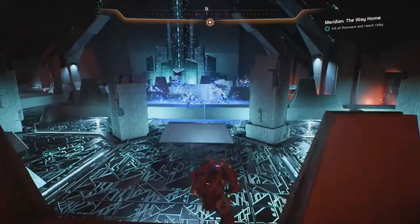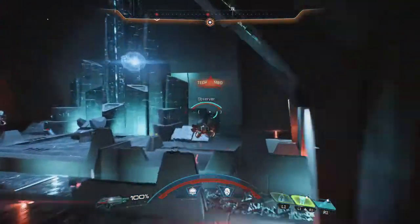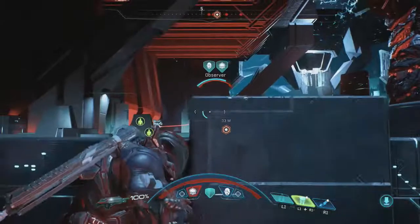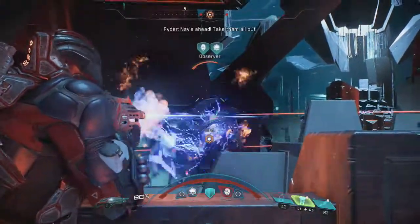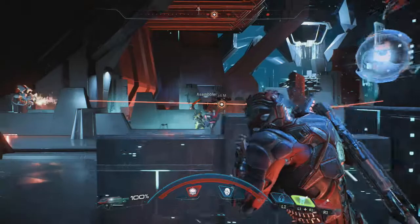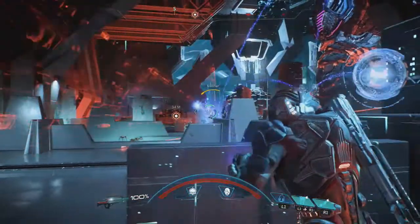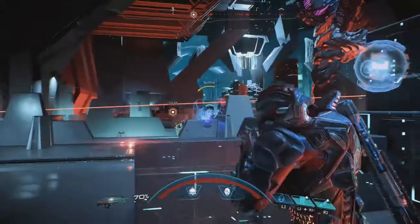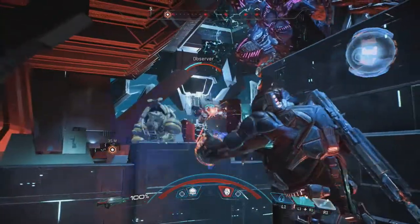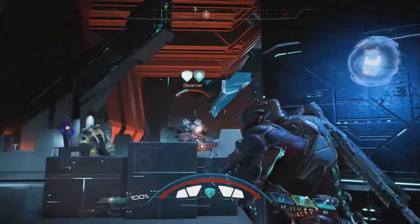I died in this sequence - if you see a transition where I jump on the ledge and it fades away, it's because I got to the final part with only one enemy left, was searching for it, and the Architect shot electrical orbs at me and I died instantly. In this second attempt I know when enemies are going to come and what enemies to expect, so I can be ready for them.